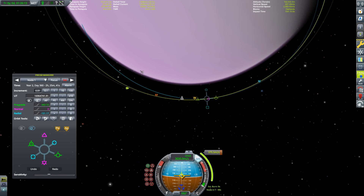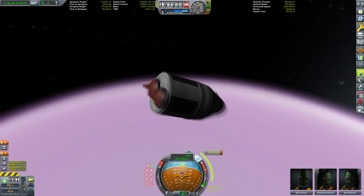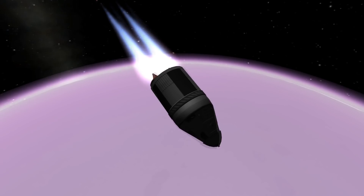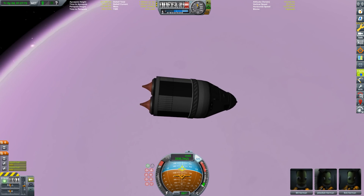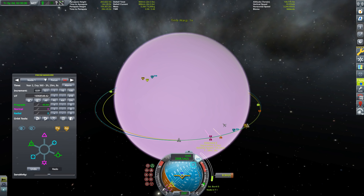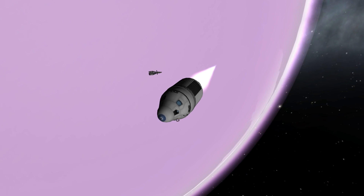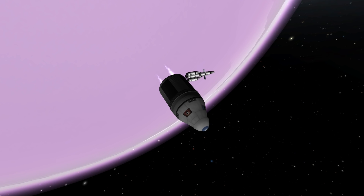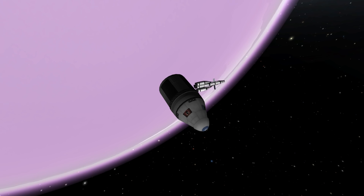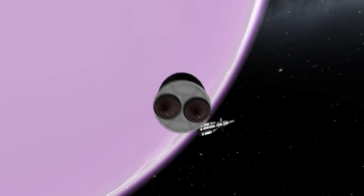I didn't have any fancy names for the lander or ship separately — this is just the Eve 3 mission, or you could call it the no-nuke mission, the anti-nuclear-proliferation mission. We have our encounter set up — hello ship! We're getting closer and then we have to ditch that booster because we just need the capsule.